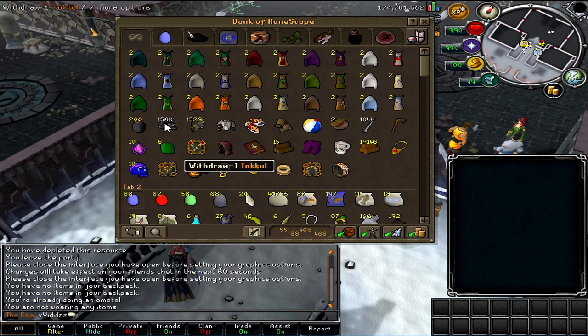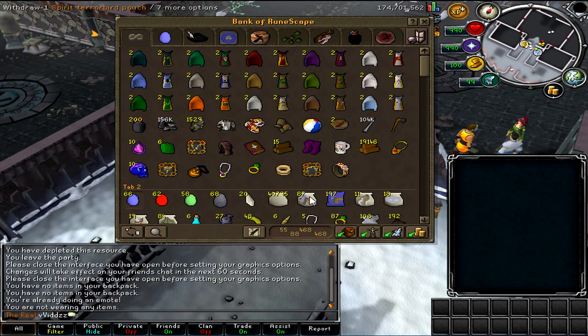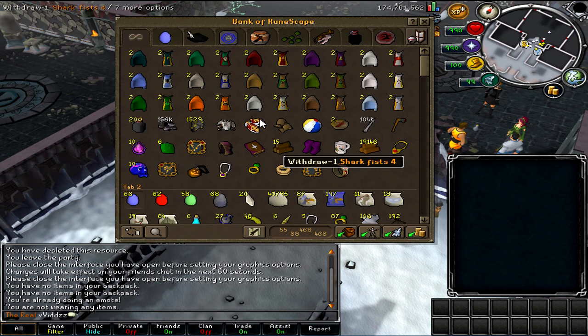I also have 156k tokkul. I've been collecting that by using the Tokkul-Zo ring to teleport to the main plaza and running west to the bank and speaking to that dude. You can actually speak to him after completing the Karamja Elite Diary and you can actually get 8k tokkul a day.